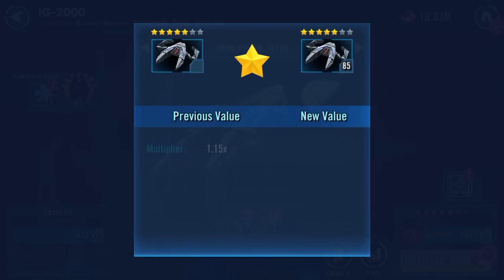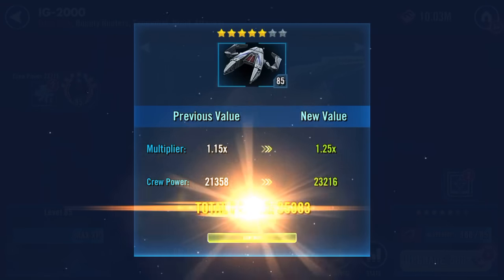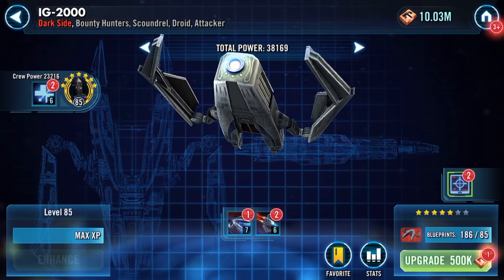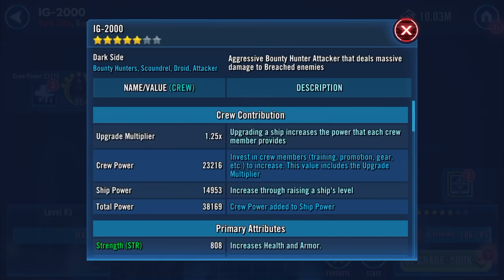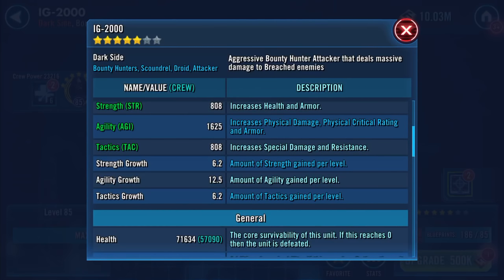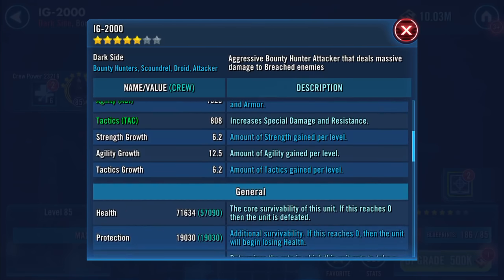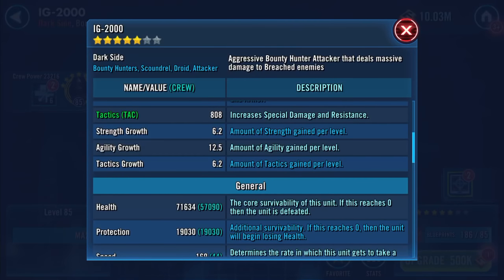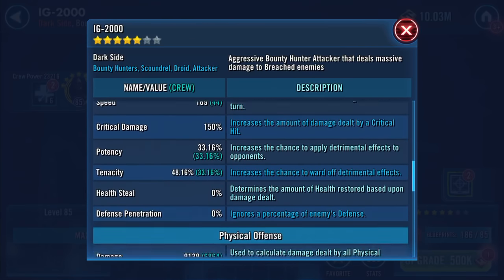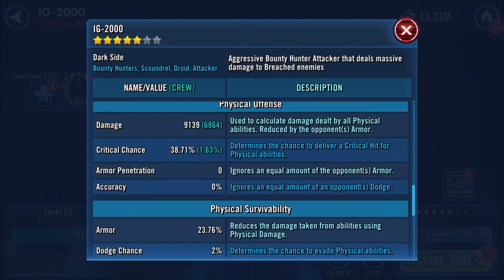Let's take him up to five star, so it's a 1.25 multiplier now. Let's see where we go with that. That translates to 71,634 on the health, 19,030 on the protection, 169 speed — so we gain four speed there. Combination of those two above is around 90,500. 9,139 damage now.